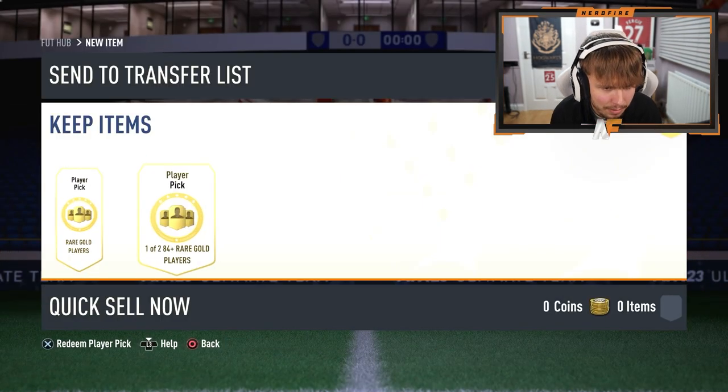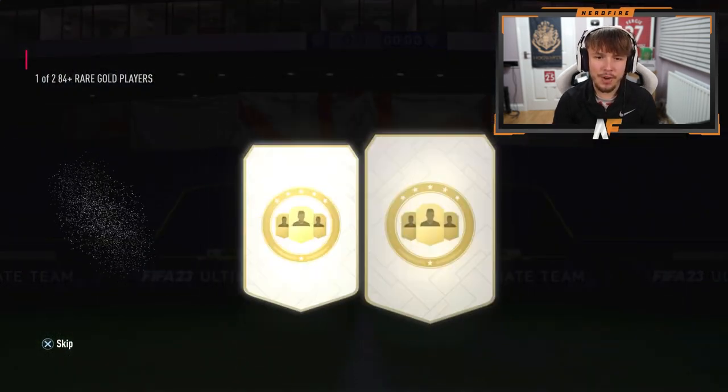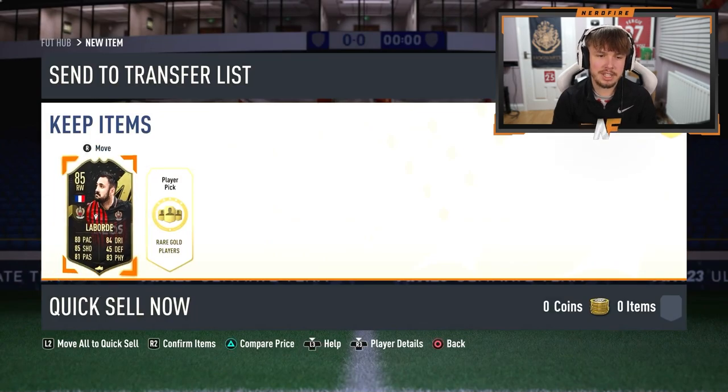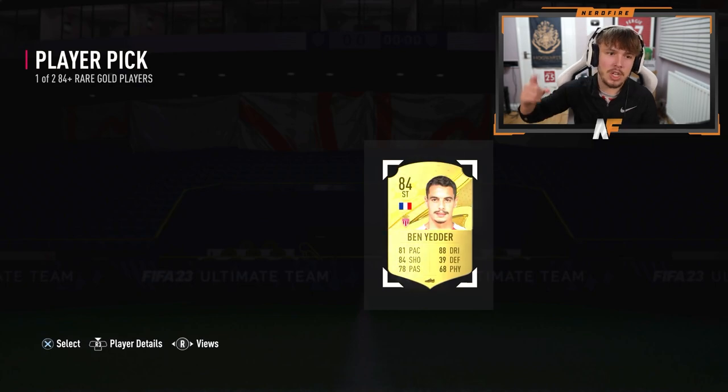I've saved my Champs player pick rewards for 6pm for the brand new Future Stars team. Let's go to the first one — anything good? Nothing special. Anything in the second one, maybe? EA, please? No, we get an 84. We've got some packs on the store anyways, so let's open them up and see what we can get.